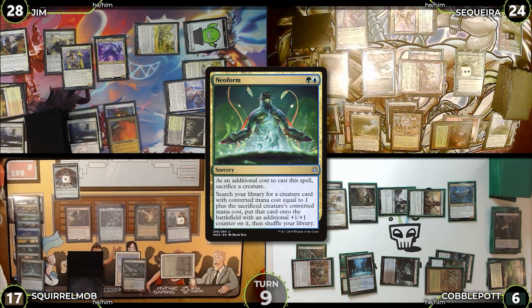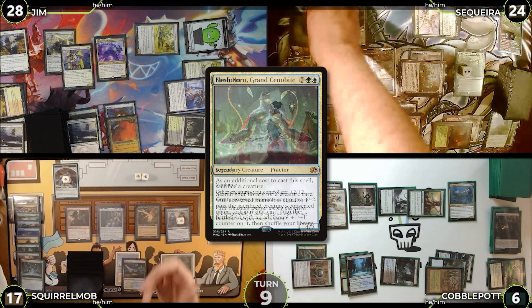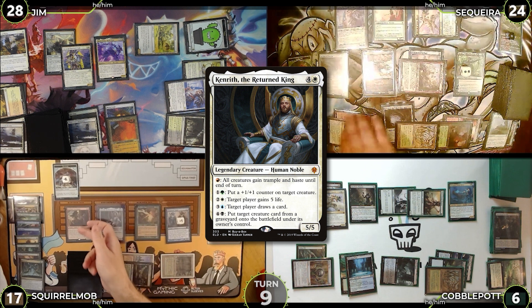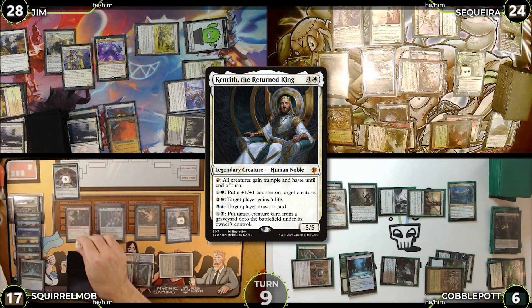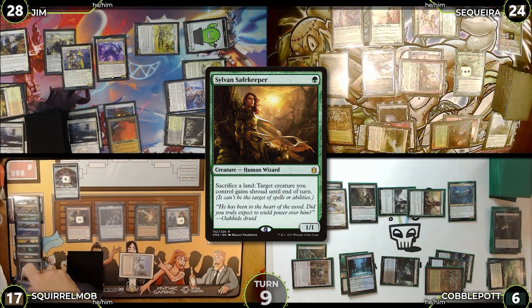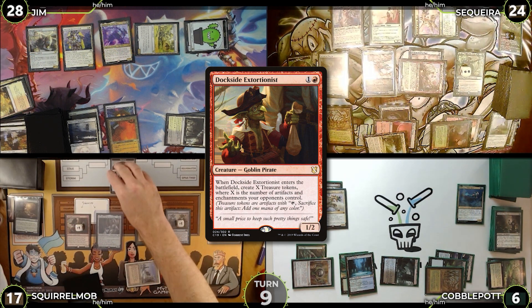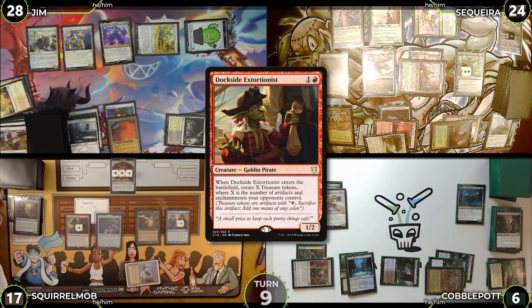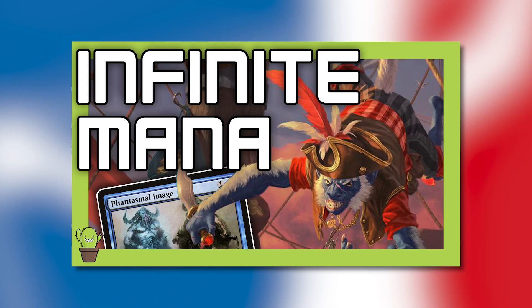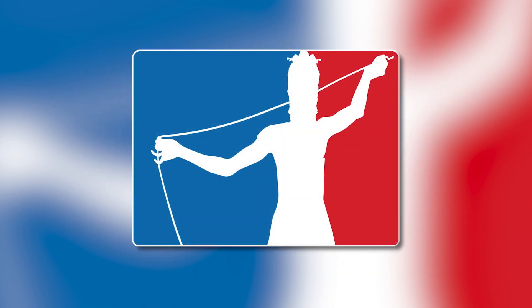Phantasmal Image enters as a copy of Dockside Extortionist with a +1/+1 counter from Neoform. In response to the ETB ability, Saketa flashes in Elesh Norn; James activates Kenrith to put a +1/+1 counter on his actual Dockside Extortionist. James then activates Sylvan Safekeeper targeting Kenrith and his Dockside Extortionist, sacrificing his Bayou to give both shroud. Elesh Norn resolves, the Phantasmal Image ETB trigger resolves making 11 treasures. James presents a loop to repeatedly sacrifice and reanimate Phantasmal Image to make a hundred thousand treasures, then activates Kenrith to draw everyone out.